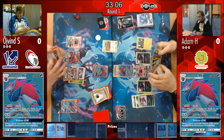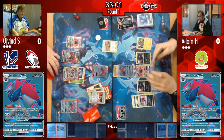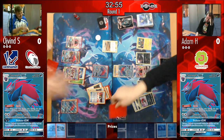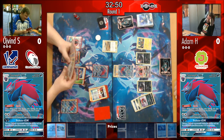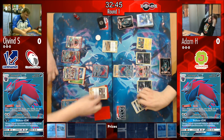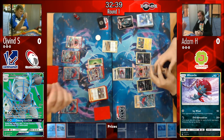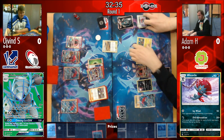More Zoroarks are evolving on Øyvind's board — he now has abilities pushing Weavile's damage all the way up to 250. Adam will definitely want to take advantage of that. Øyvind plays an Ultra Ball but grabs nothing as his deck is very thin. Then we see Guzma pulling up Adam's Weavile — taking away his main win condition.